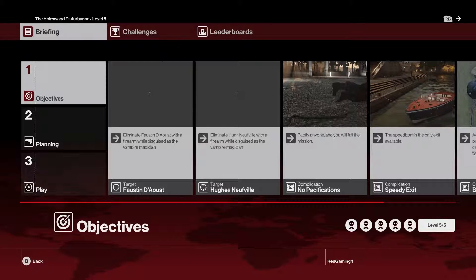Welcome back assassins to more Hitman. We're ready to take on the escalation missions in Paris, beginning with the Home of Disturbance level 5. Level 5 contains all the objectives for levels 4, 3, 2, and 1 all in one go, so that's what we're going to be doing.